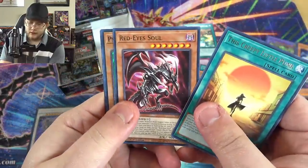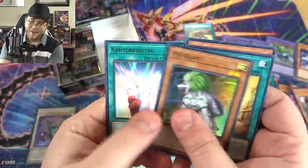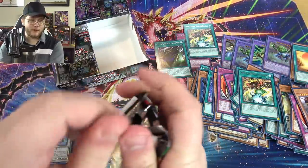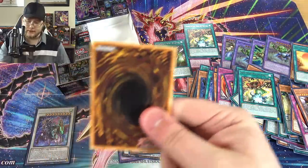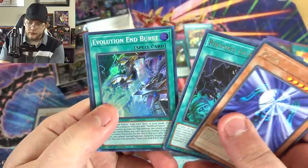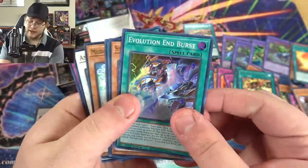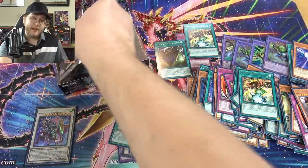So I got a collector rare and two ultras — I'm probably missing one ultra. Psybeast — Casshern, it's a good reprint. I think that was in Extreme Victory, which was one of the last packs for 5D's, so it's been a while. Suijin again. Evolution Burst — oh yeah, that's the Cyber Dragon card, it's actually a pretty decent new Cyber Dragon support piece.